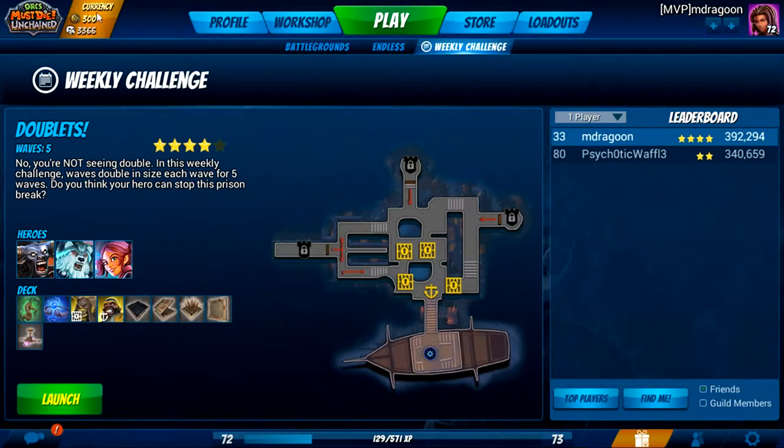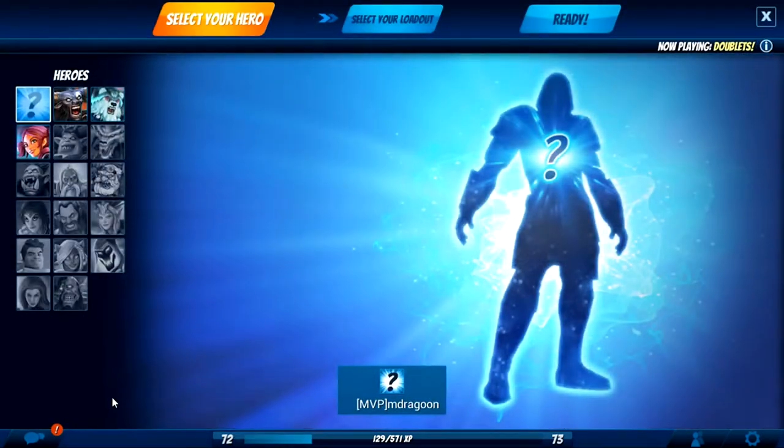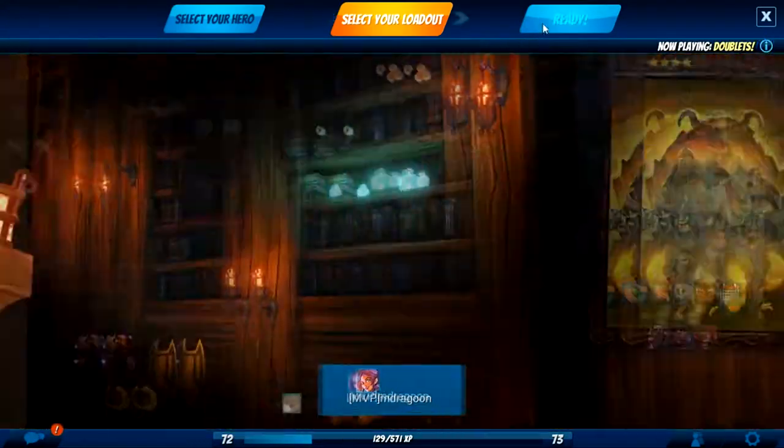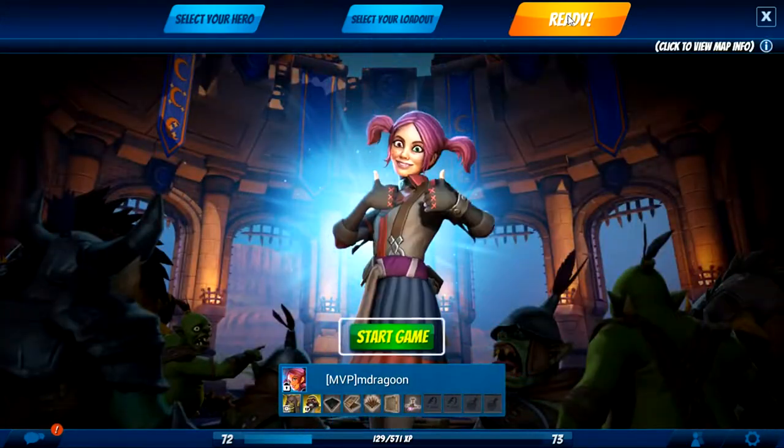What's good folks, MillenniumPhoenix here, and today I'm jumping into some more Orcs Must Die Unchained. This time we're going to be doing Doublets, the weekly challenge for February 21st of 2017. We're going to go into this one with Zoe first. Zoe has the fewest problems getting this cleared because enemies don't have resistances to three of the four damage types she has available. That's better than Temper, where everyone is resistant to him — he has Fire Fiends resistant to all his special attacks and Heavy Armored Ogres resistant to his normal attack. Tundra just deals less damage than everybody else.